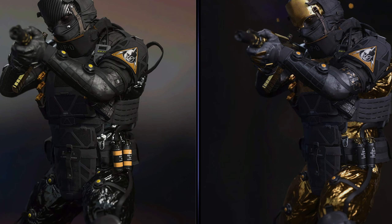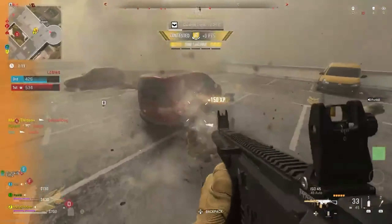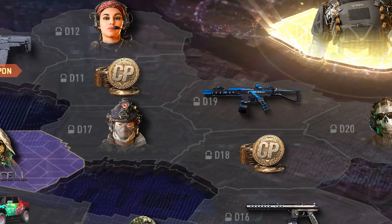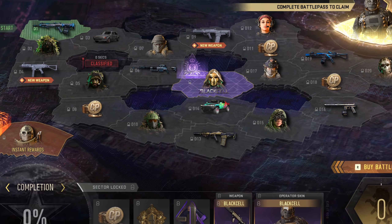We also have new weapons in the form of the Tempest Razorback Assault Rifle and the ISO-45 SMG, along with the usual stuff like Blueprints, Charms, Double XP Tokens, and Cod Points. There are 22 sectors all together, and I'm going to cover how to get through them with Battle Pass Tokens as fast as possible.